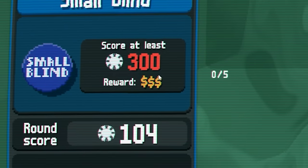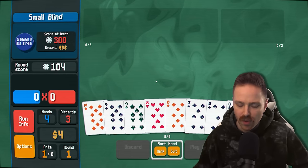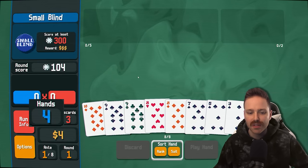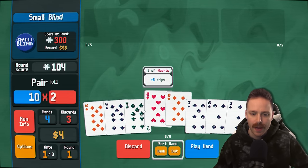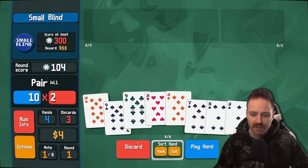We need to score at least 300 to win this level. Look what's going on here — pairs and pairs. We start off with five hands and three discards with this deck. I'm going to actually throw away this good stuff and try to go for a spade flush.